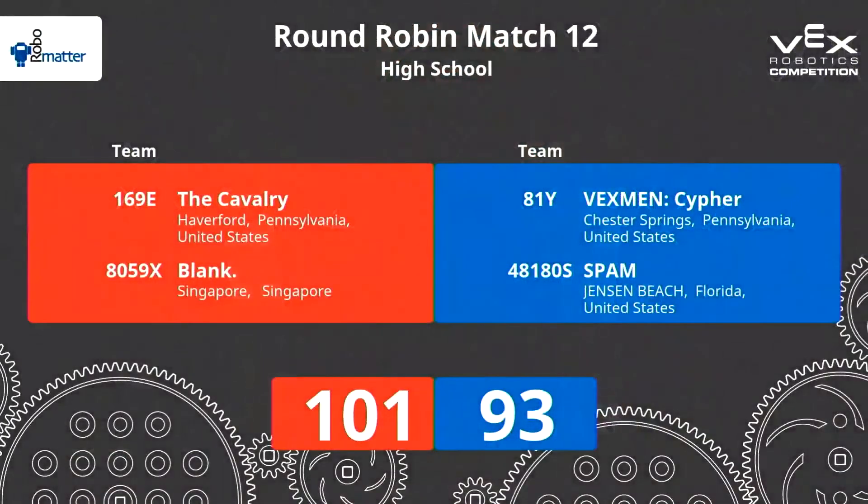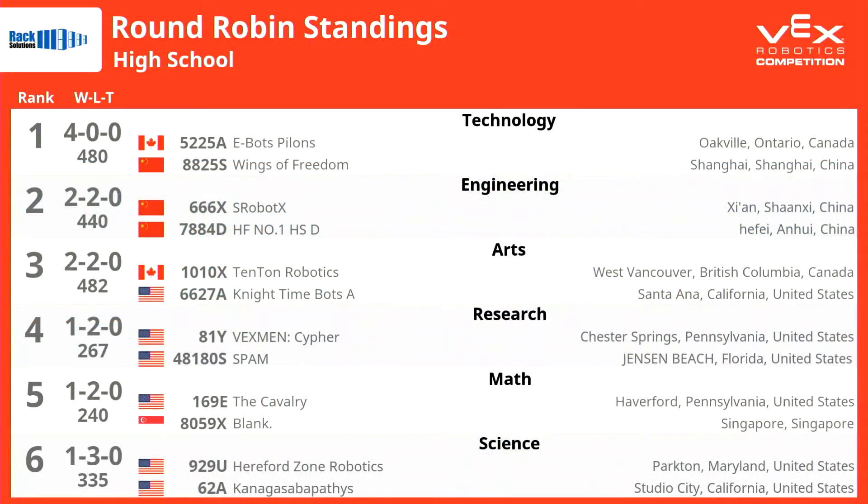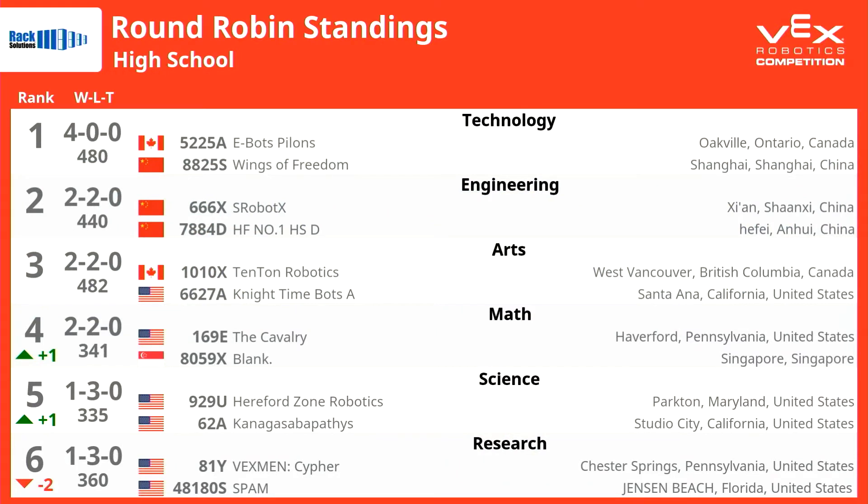That was a really interesting match. We want to see if those toppled cones really did make the difference, so we're going to take a look at the score right away to see if Math was still able to pull it out. And they were — 101 to 93. Now all teams have played four matches in the round robin. Looking at the updated rankings: Technology is first. There's a three-way tie for second place between Engineering, Arts, and Math. However, Engineering has wins over Arts and Math already.